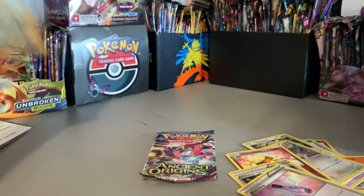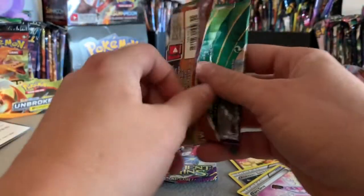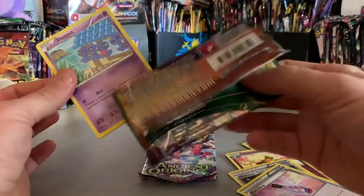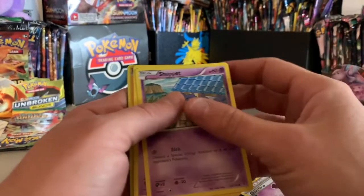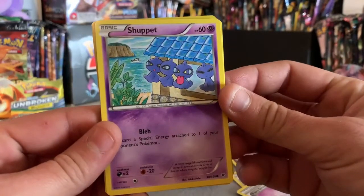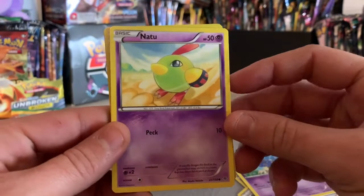Now let's do the Roaring Skies. For some reason these XY packs were kind of flimsy or plastic or something — I usually bite the corner if you watch my videos, but on these you don't even have to, you just pull them right apart. We got Shuppet — look at that hanging there — and Natu.